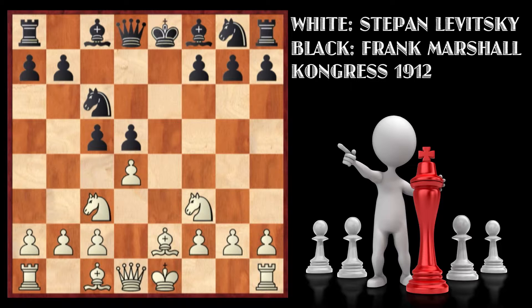In this position after Be2, white is better — the engine gives a slight advantage for white. But actually it was a clear advantage for white, which means Levitsky missed a move here. The move was Bb5.